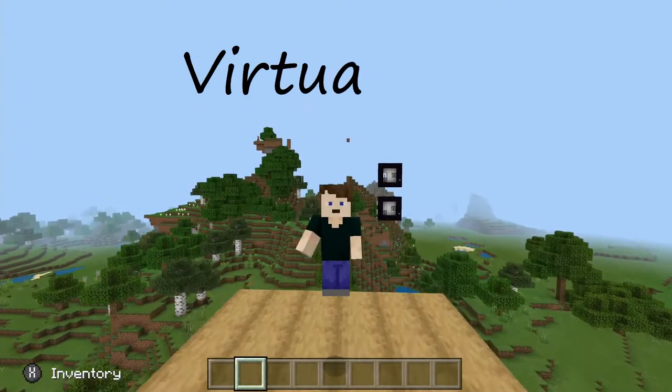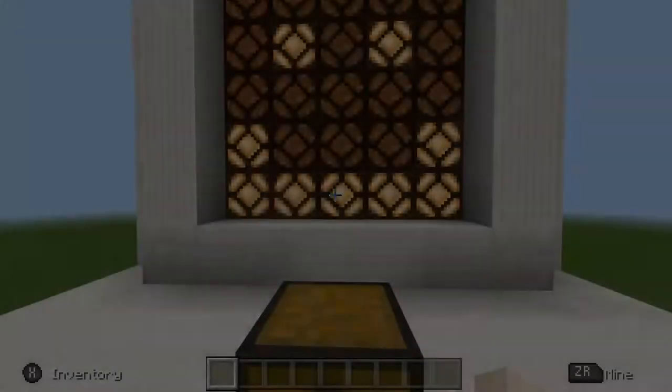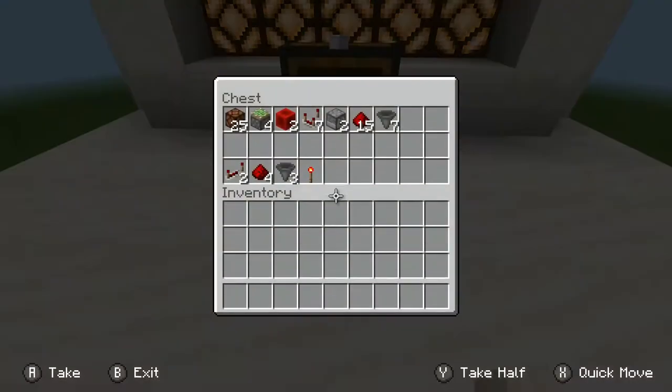Hey guys, my name is Isaac and today I'm going to show you how to make your own virtual pet in Minecraft. Let's get right to the design. For this living redstone build you'll need 25 redstone lamps, 4 sticky pistons, 2 redstone blocks, 7 redstone comparators, 2 droppers, 15 pieces of redstone dust, and 7 hoppers.